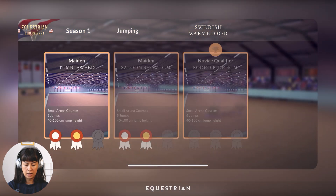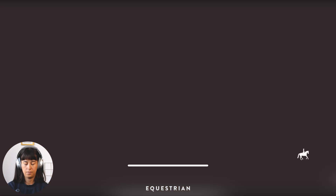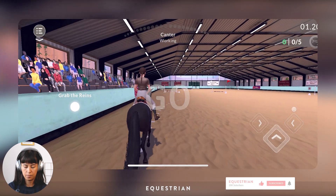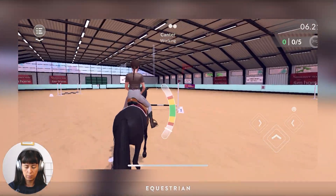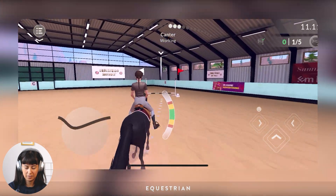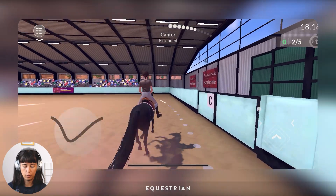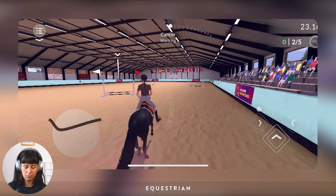Anyways, let's start in Maiden in Tumbleweed with Adam. Remember Adam is Adam — he is high-spirited, so let's just try and keep him cool and under control. I have a microphone in my face which makes it a bit difficult, but I'm gonna do my best. Working, working, not too fast.